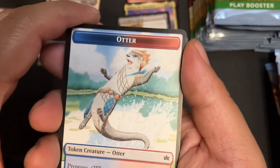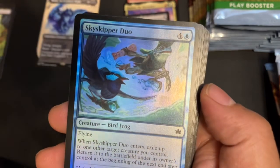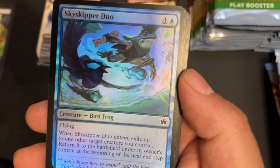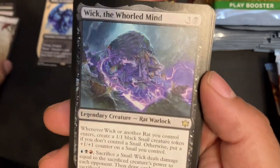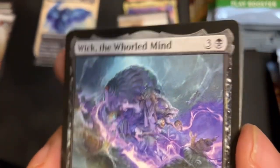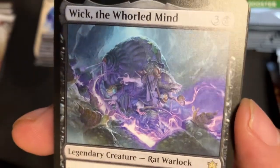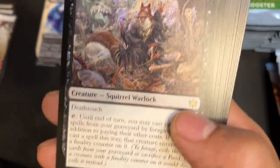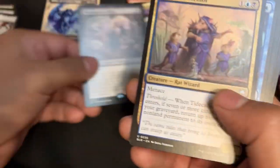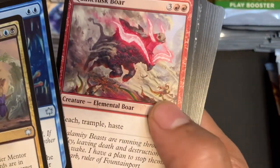Otter Token — not a bad one to have. Foil Sky Stripper Duo. Beautiful Plains. And Wick the Whorled Mind — I want to give this one a go, I've already gotten every version of this there is. Finally a Double Rare Pack! Osteomancer Adept. Strong Squirrel. Tight Color Mentor — number four. No Dew Drop.